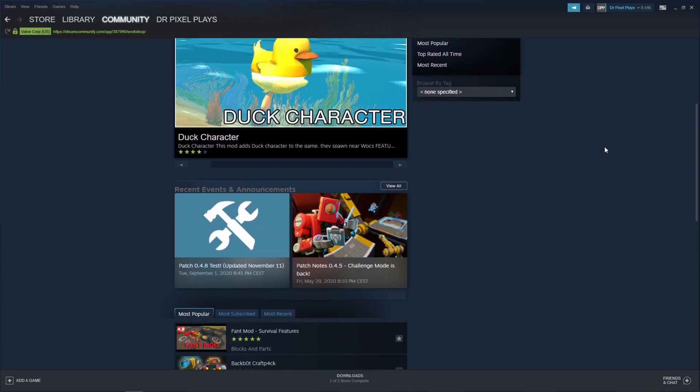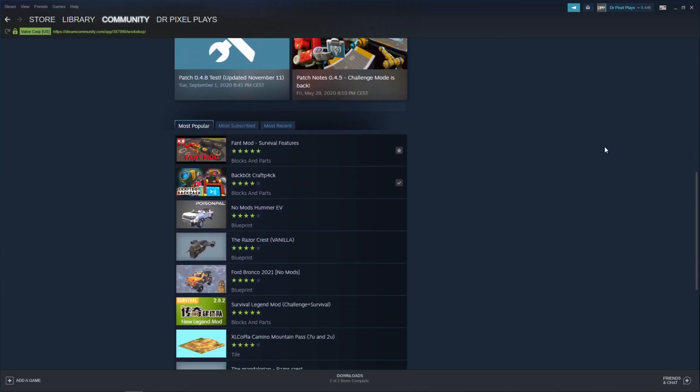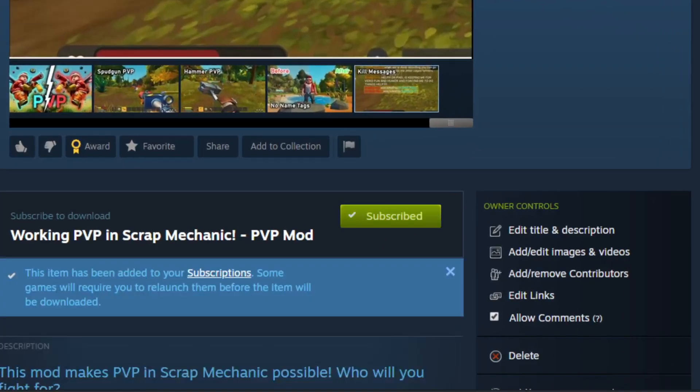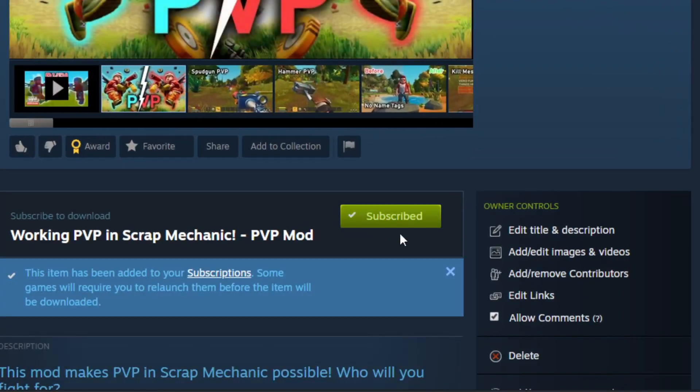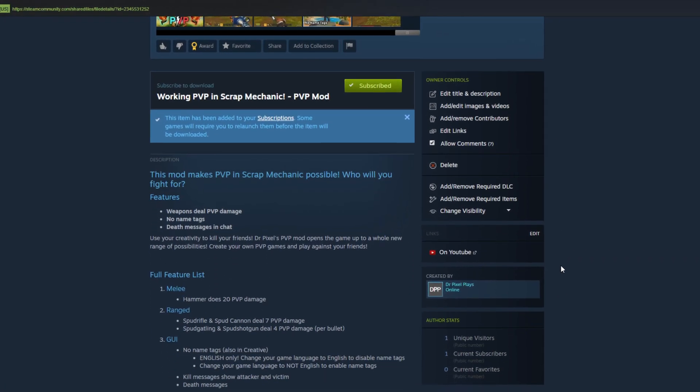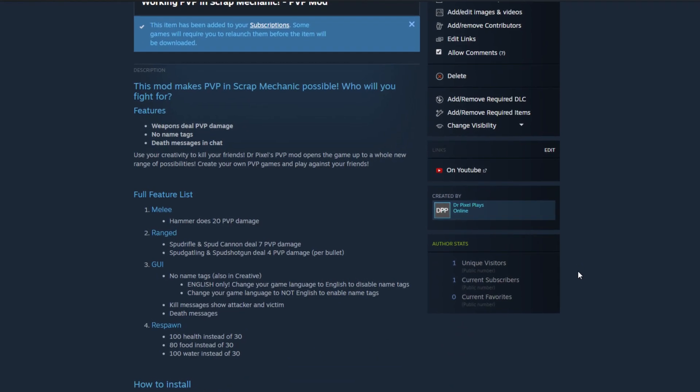Then search for the PvP mod. If you can't find it, a link to the mod is in the description. Once on the Workshop page, just hit subscribe. It's 100% free and you can always change your mind later. Then wait for the mod to finish downloading — maybe actually read the mod description in the meantime, so you know how it works.